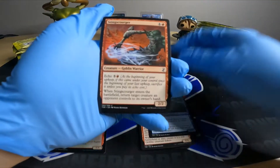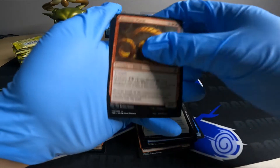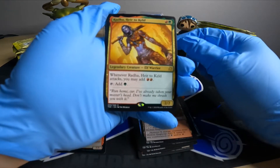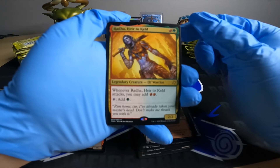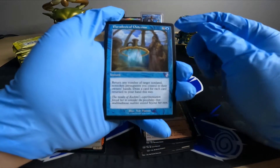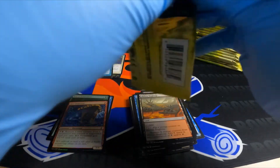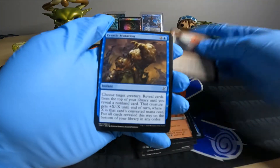Marshall. I'm going to start going through these a little bit faster since we've probably seen most of these commons already. Got a rare 2/2 Gruul colors — Radha, alright. I actually have the EDH deck with the other Radha from the new set; this one's pretty cool. Whenever it attacks you get to add two red, or you can tap it for green. Got a blue — Paradoxical Outcome, and a token spider.